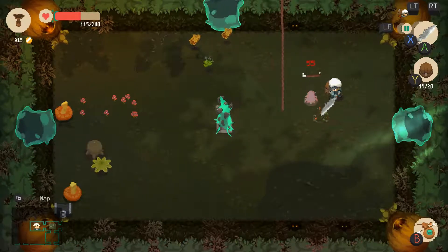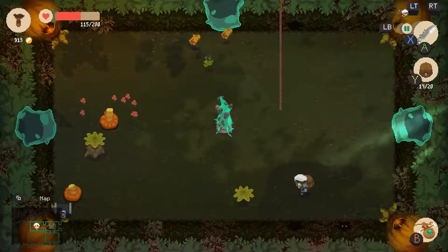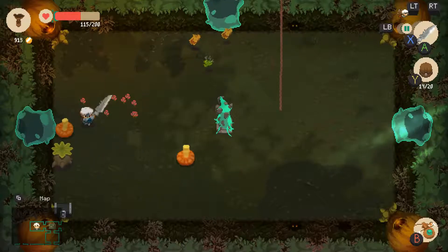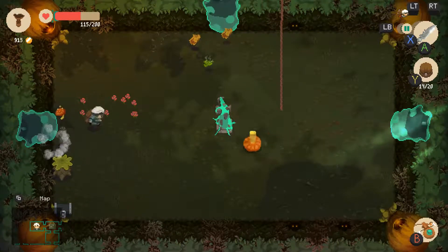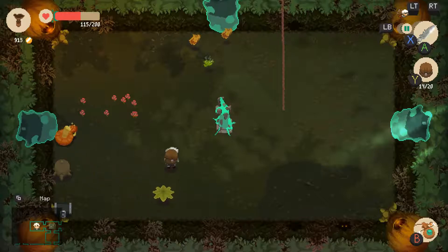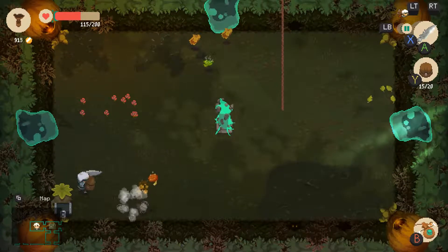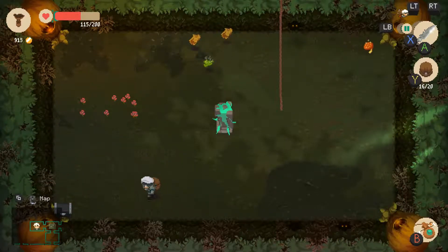How could you do this to me? Come over here — not like that. Don't spin so much. Oh, he doesn't have much health. He's got more than I probably would have been comfortable dealing with had I not had the big super gun.